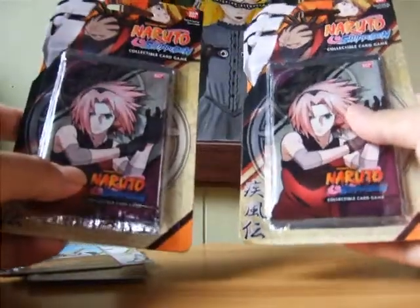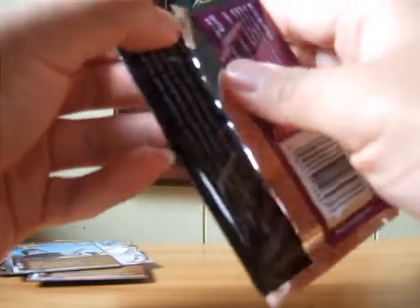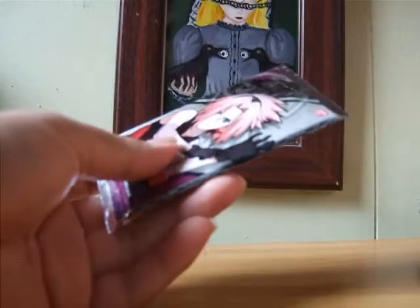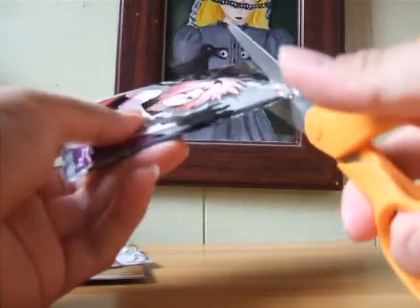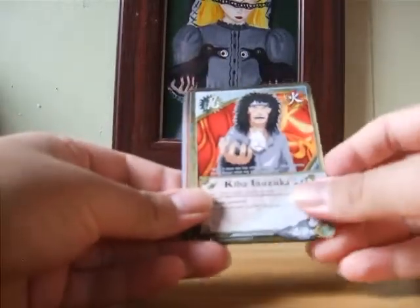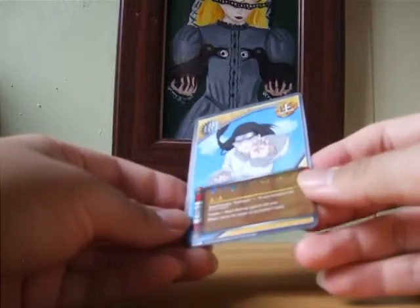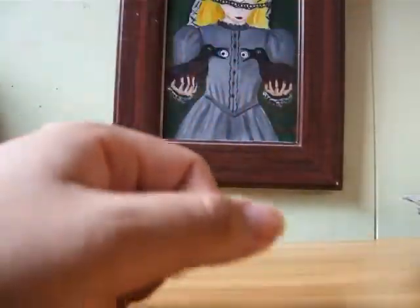I wanted to keep one of these sealed, but since we haven't pulled the second gold foil I guess I'm going to have to open them. If we get it on this pack, I'll save the other one. It'll suck if we hit below the ratio, which is one in every six packs, and I have 15 of them here. Knockout Blow, Black Ant, Naruto Uzumaki, Knockout Tactics, Kiba Inuzuka, Welling up Red Chakra, Sending Off, Mission Foul, Opening Black Gun, and another duplicate rare — 8 Trigrams Air Palm. Not good. Hopefully it's in this one.